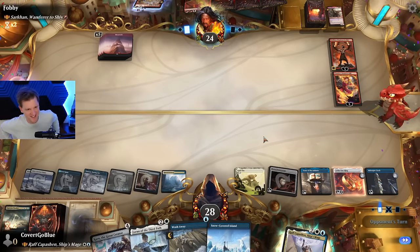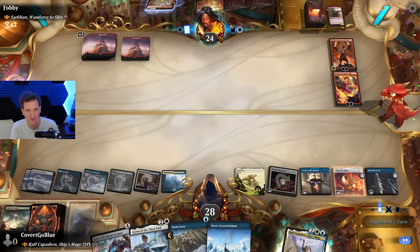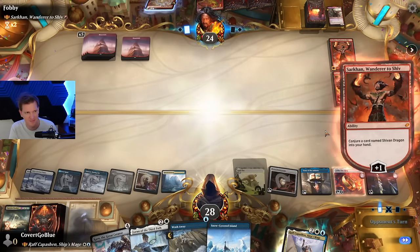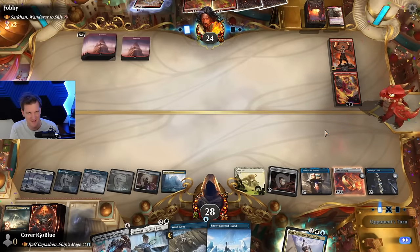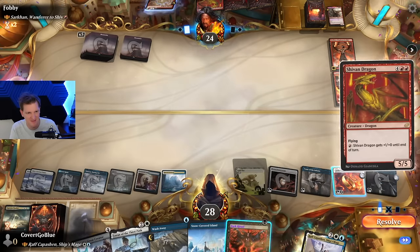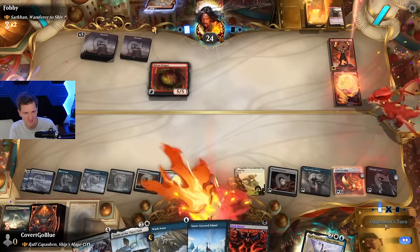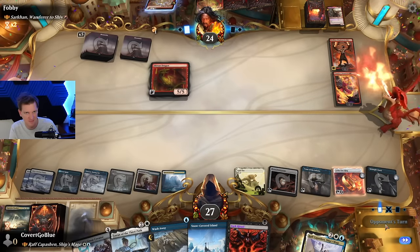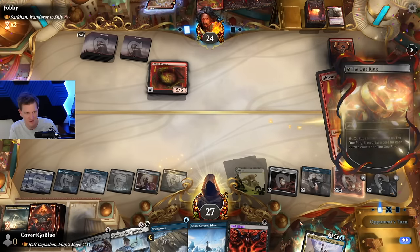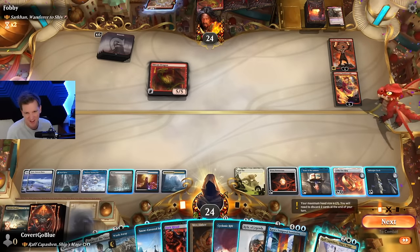Only time will tell. I cast Assault Strobe — double strike. Good, good — we got a lightning strike out of them when we were about to blow these creatures away anyhow. Tome recovered. I should leave up the Wash Away — nah. Ramp, Tome, and Ring. It's not about counterspells — it's about being overpowering. Besides, our opponent has two planeswalkers; they don't have to put anything on the stack to have a good turn, and if we counter a dragon they just cast another one. More dragon.